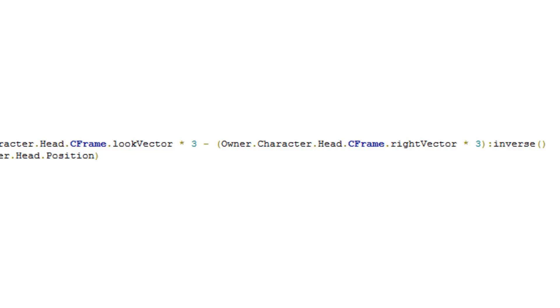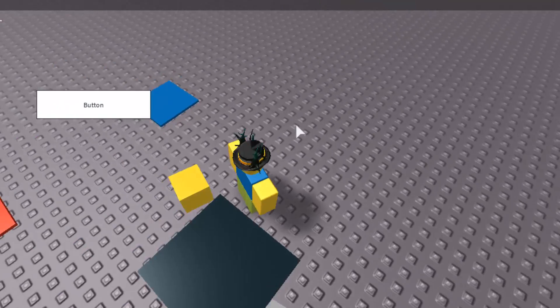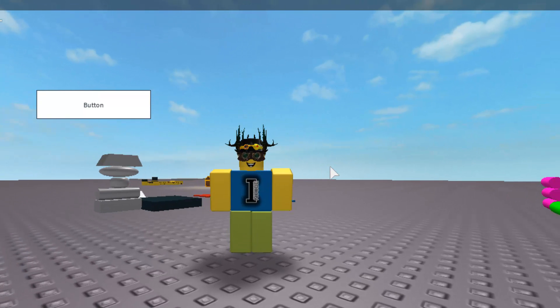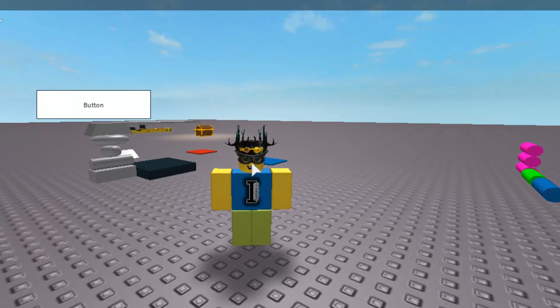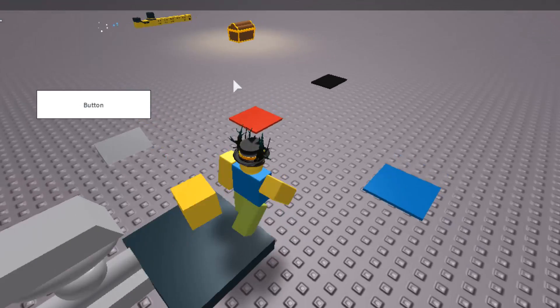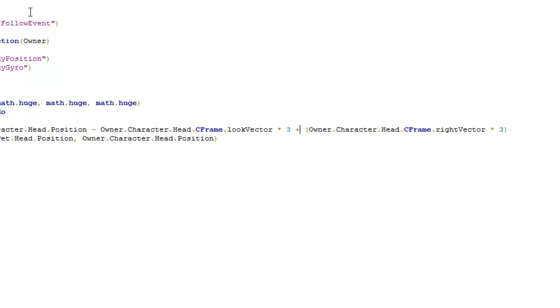Seeing how it looks without shoulder positioning — it's not too bad, but you can't really tell you have a pet because it's behind you. If you want to take a selfie with your pet, it'll be behind you. Wait — if I change the subtraction to a plus sign instead, it should go to the other side. Please work... it works! Wow, that was pretty easy.